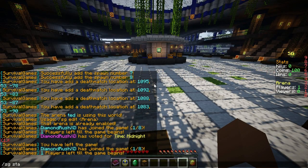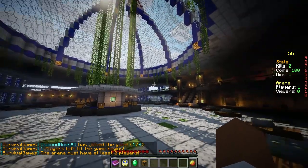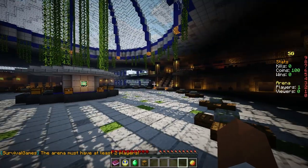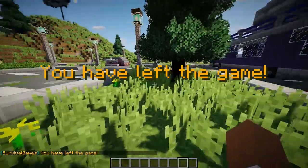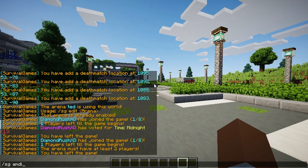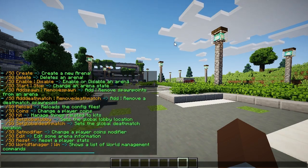It's a force-starter game — you can do sg start, but of course it needs at least two players. And like I said, I don't have any friends, so I won't be able to demonstrate this. You do have a nice little scoreboard, which you can change in the configuration. I really recommend creating your own custom scoreboard because it makes everything just ten times better. You can also do sg admin to see all the admin commands you can run.